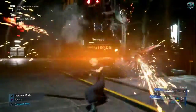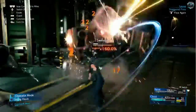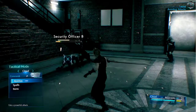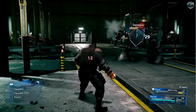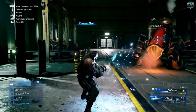Every enemy has a focus gauge that fills up as you do damage. When the gauge is full, the enemy becomes staggered and you'll deal bonus damage. Tactical mode evokes the command selections from the original Final Fantasy VII, and allows players to enjoy battle while taking the time to think strategically.